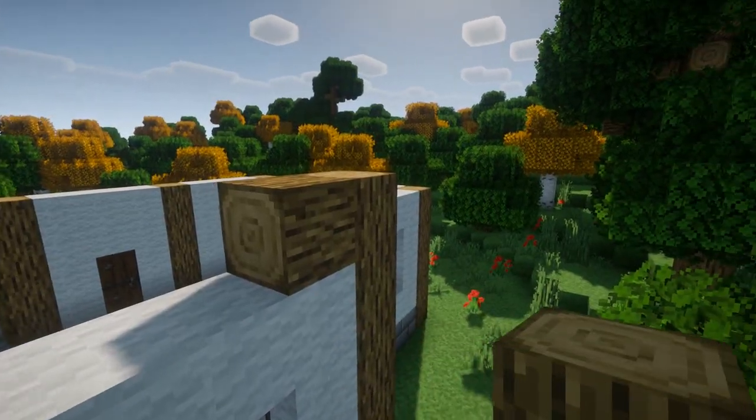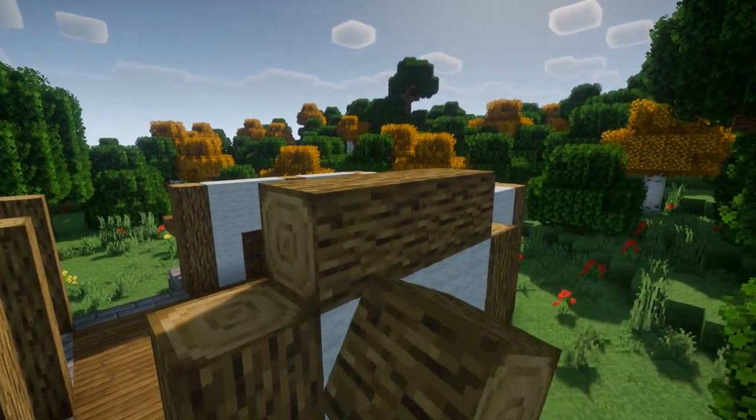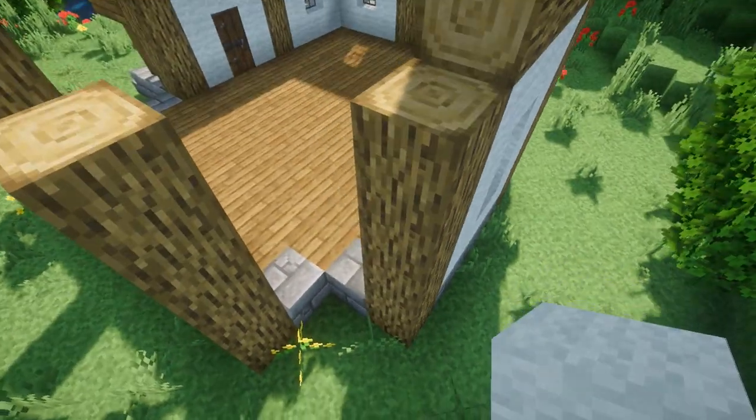On this section only, we're gonna place three sideways logs on top of the white wool just like this, and you'll see why we do that later.